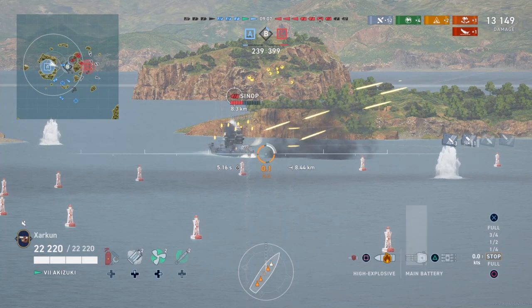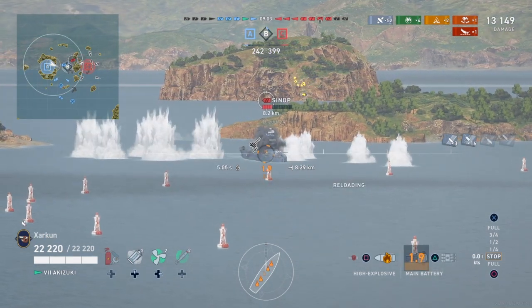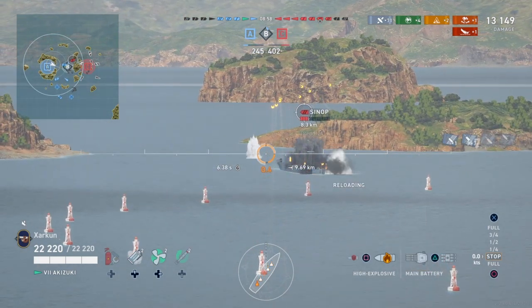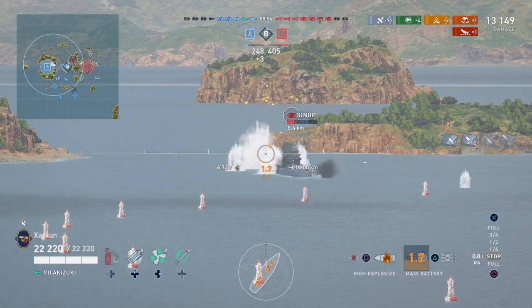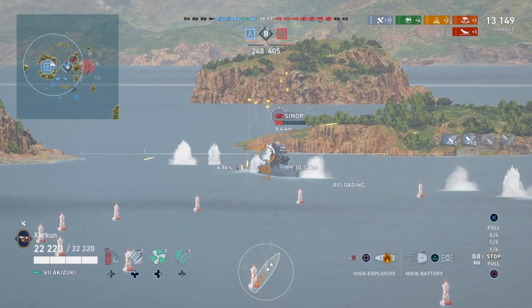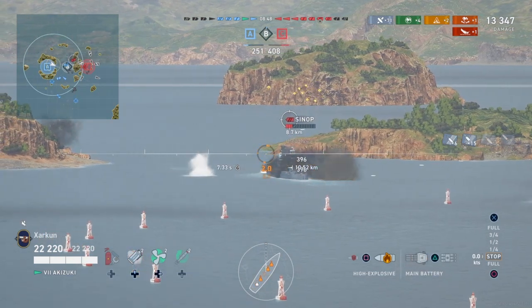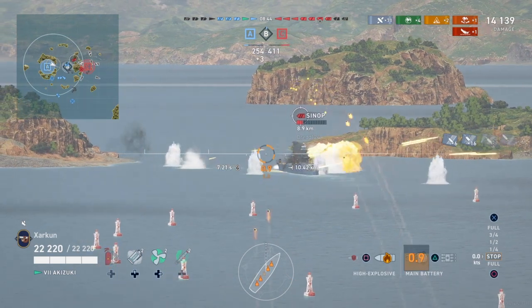We do not have a ship lead now — two friendly ships have gone down, including the Benham destroyer. The Scharnhorst has entered Bravo, so we have a battleship trying to flip a cap. It's not going to work out too well for him. He's pushing the Sinop, which is fine, and that Sinop is under a sustained barrage of fire.